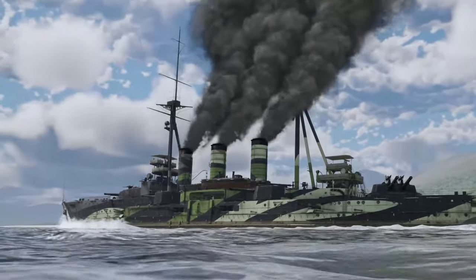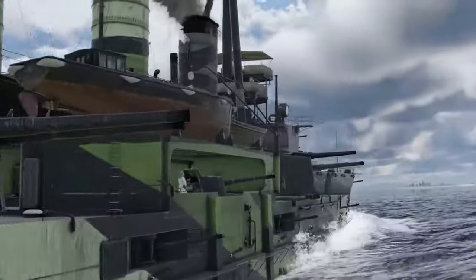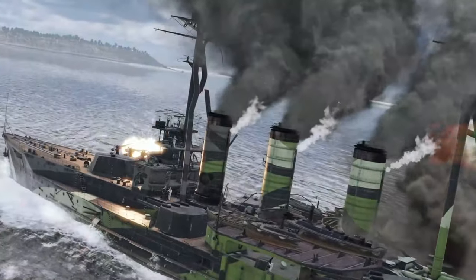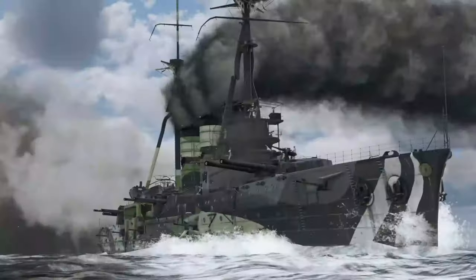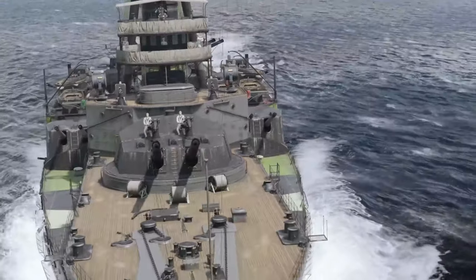The IJN Battlecruiser Kurama is a pre-World War I ship derived from the Tsukuba-class battlecruiser. The Kurama features a powerful main battery of 12-inch guns, as well as an impressive secondary battery that includes four 8-inch guns per side. This mixed calibre armament is typical for ships of the pre-Dreadnought era.